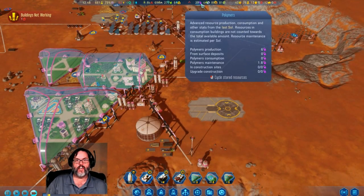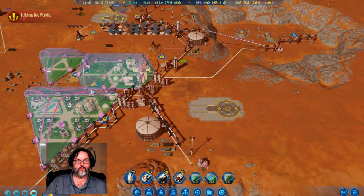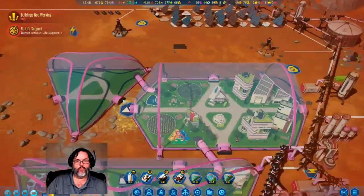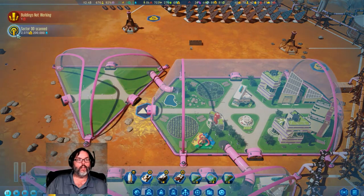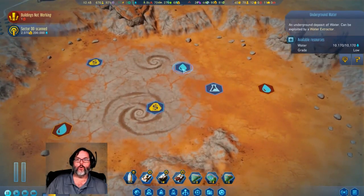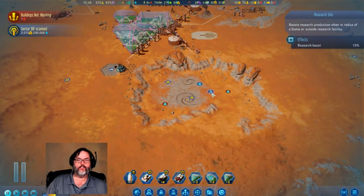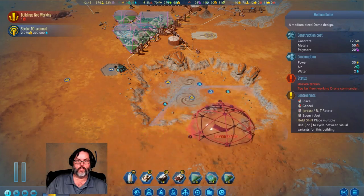We're making 6 a day, we're making 2 a day. Sector scanned — ooh, hello! 200,000 water — look at that! Two of them! Holy smokes! Now they are low — one's low, one's average — but 200,000 water, wow. Oh man, that's crazy. How would you even put a dome in there? I don't even know. Let's build a medium dome — would it even reach? See right here, it wouldn't reach at all.